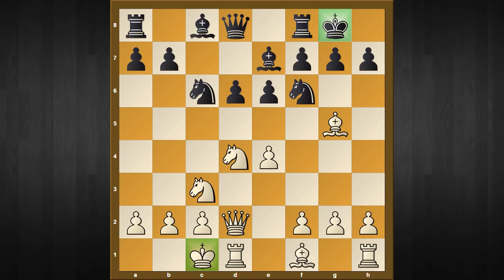White plays the obvious move f4, not only grabbing space on the king side but also creating a threat: knight captures c6 and then the move e5. This is something black needs to pay attention to immediately.